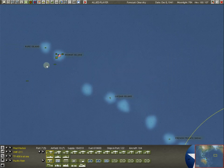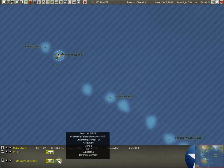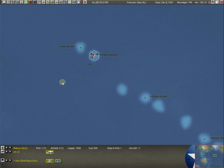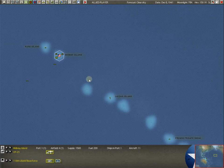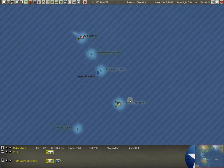Here's Midway. The Japanese player many times will bring his main task force here and strafe Midway. You don't have a ton here — some patrol planes, a marine battalion and a base. One thing I do is get some subs up here — we've got two already. If you could pick off one of those nice ships from the Japanese task force, that's always great. You can supply Midway, Johnston, Christmas, Palmyra, and Fanning from Pearl Harbor.